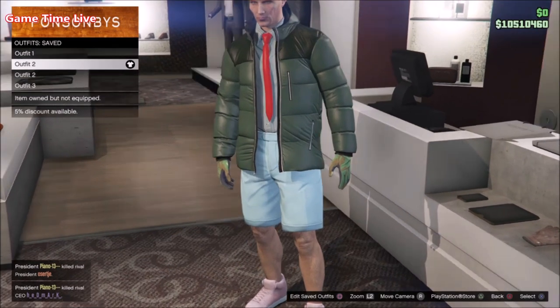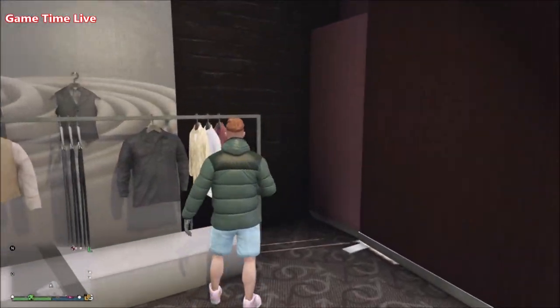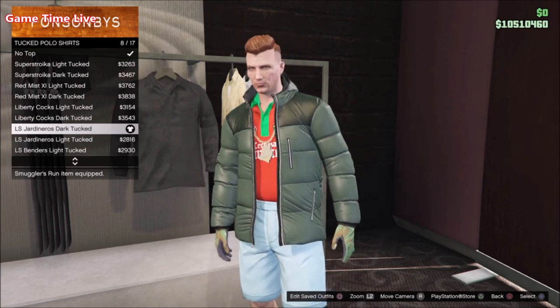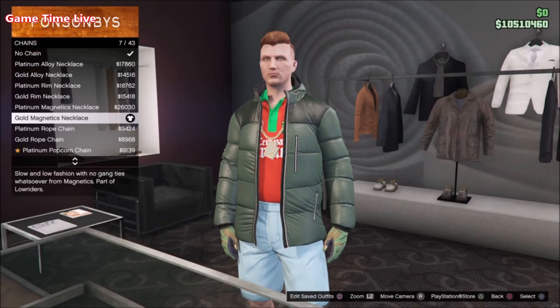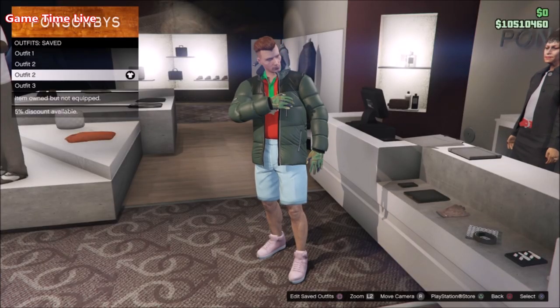That second outfit has a tucked polo shirt and a chain on it. For the polo shirt, apply the LS Jordi Nero's Dark Tucked Polo Shirt, and for the chain apply the Gold Magnetics Necklace. Make sure that you still have all of the other items applied — the jacket, the pants, the shoes and the gloves — and then save this on slot number three.